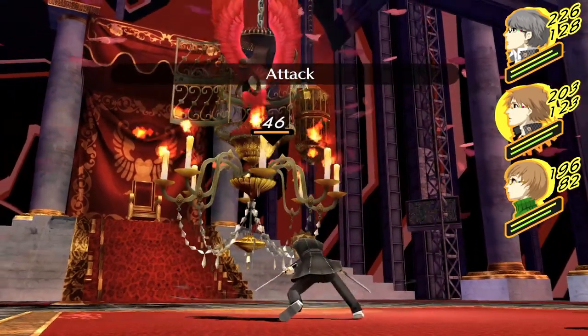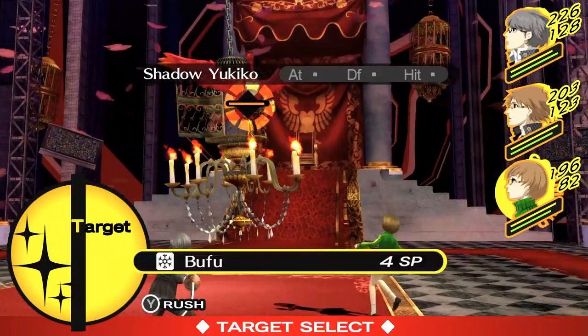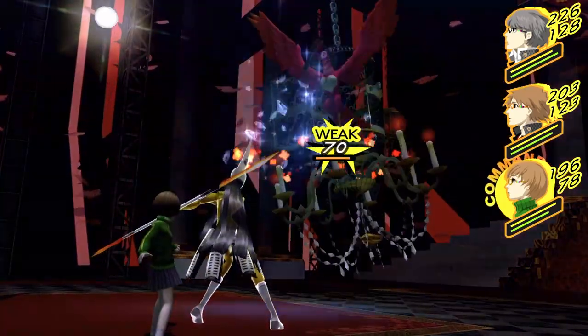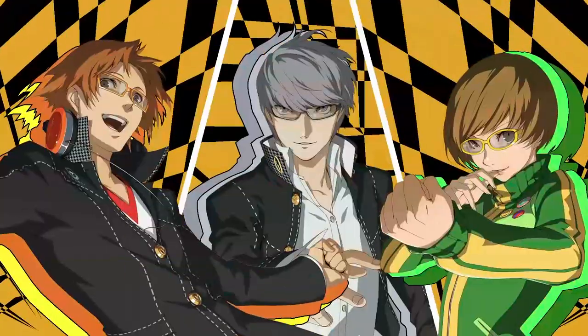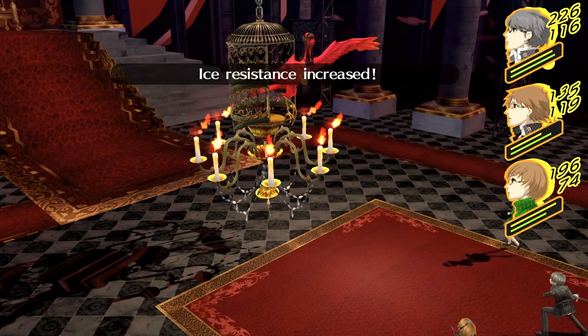Once the fight begins, the most important thing to know is that Shadow Yukiko is weak to ice. So when possible, have Chie attack with ice skills to knock her down, allowing you to perform an all-out attack for some serious damage. However, before long Shadow Yukiko will begin to cast White Wall, which makes her resistant to ice magic for three turns.